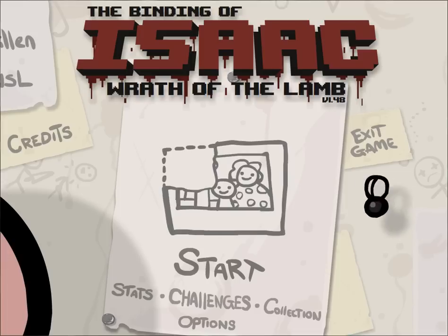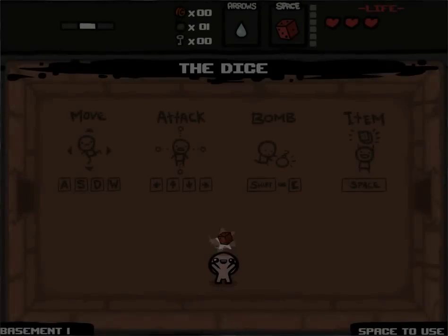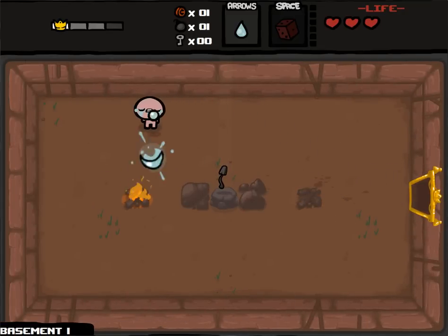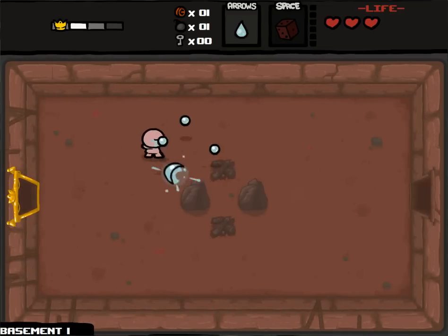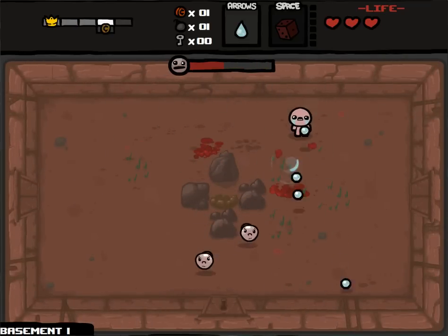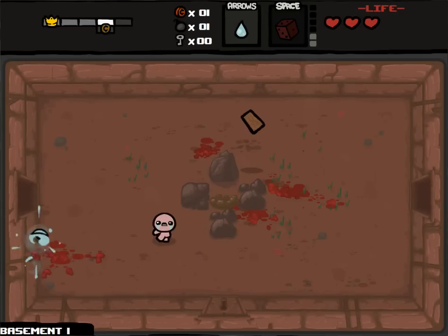Hey everyone, welcome back to Let's Play The Binding of Isaac. Playing Isaac today - I've recently played all of the characters and just really had an itch for Isaac. I love doing some re-rolls, so holy water is definitely an item I don't want, and odd mushroom is definitely an item I do want. Now I am slightly faster, I have max rate of fire, and I think that might have decreased my damage by one, but with all the fire rate it's actually pretty much alright.